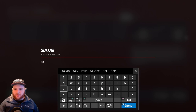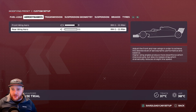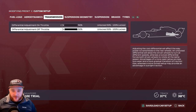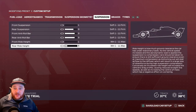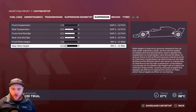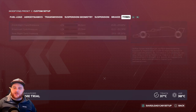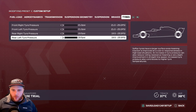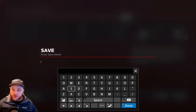Singapore setup: Aerodynamics — front wing 9, rear wing 11 (much higher than most tracks). Transmission — 50 and 50. Suspension geometry — 2.50, 1.0, 0.05, 0.23. Suspension: 1, 8, 9, 9, 1, 3. Brake pressure 100%, front brake bias 52%. Tire pressures: 21.0, 21.0, 19.5, 19.5. Save it as 'Singapore' — a great night race, very entertaining in real life and on the game.